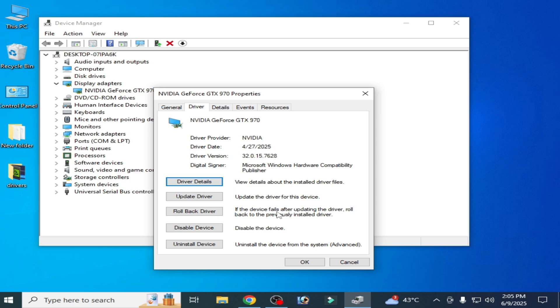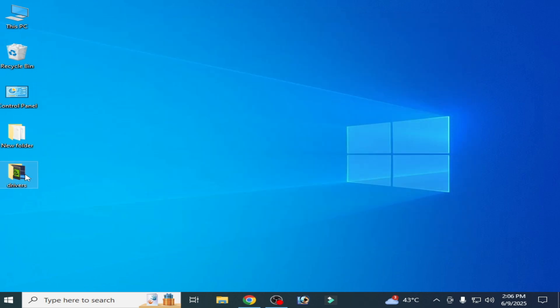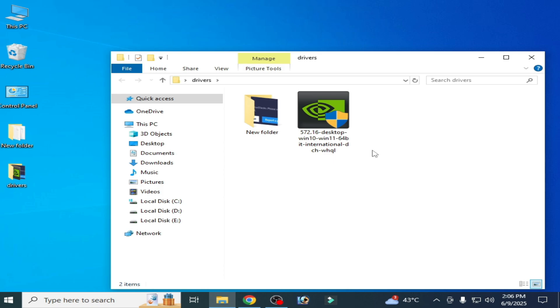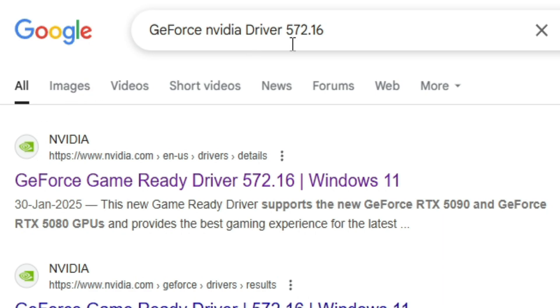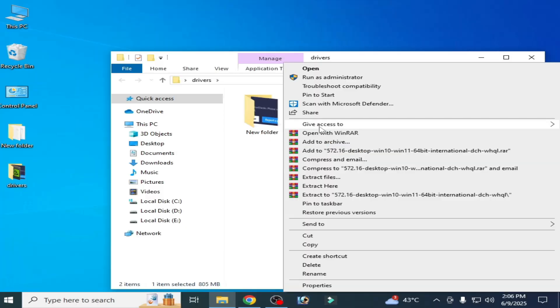If you're still facing the issue after rolling back the driver, you'll need another version of drivers for your GPU. You need driver version 572.16. Search for 'GeForce NVIDIA driver 572.16', go to the link, and download this version of drivers for NVIDIA.